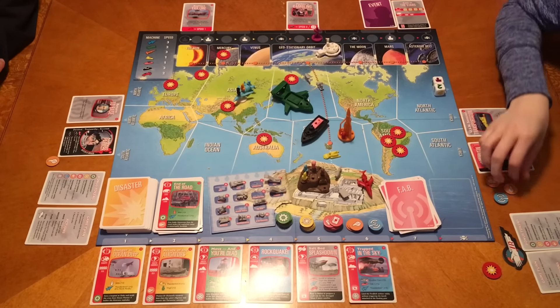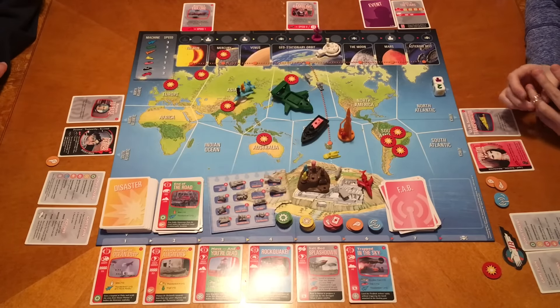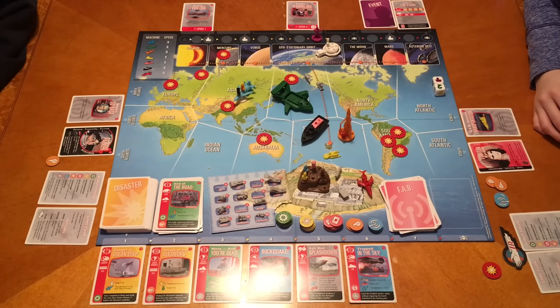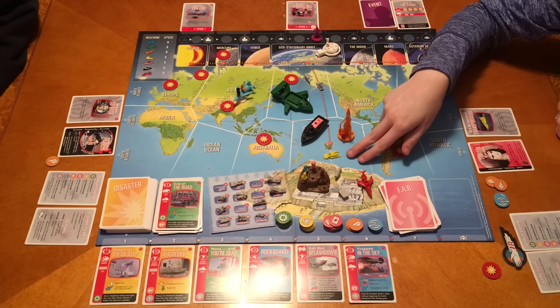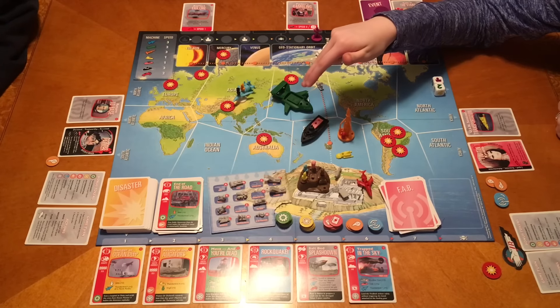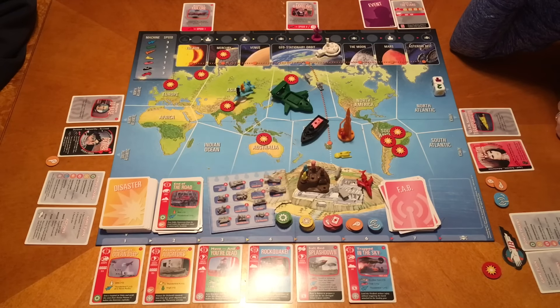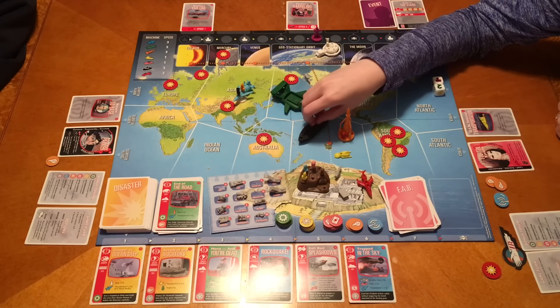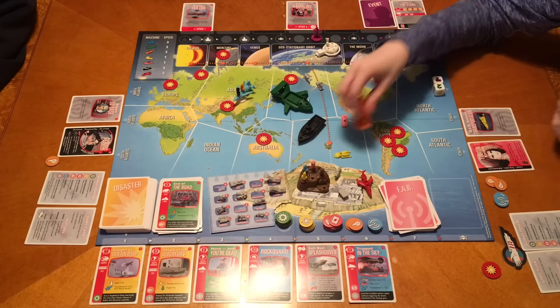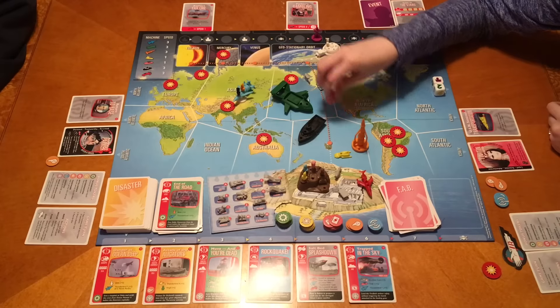What can I do? I think I need to go to Europe. I could take FAB1 there, but it would take all three actions. I could pick up the elevator car and come back. Or I could take Thunderbird 4 with Virgil - Virgil's already there. I need to go South for Attack of the Alligators. Move for one, hop in, go to South America as two.